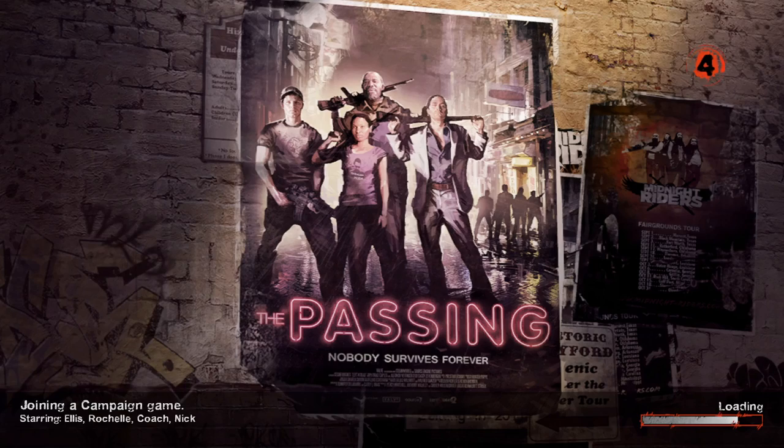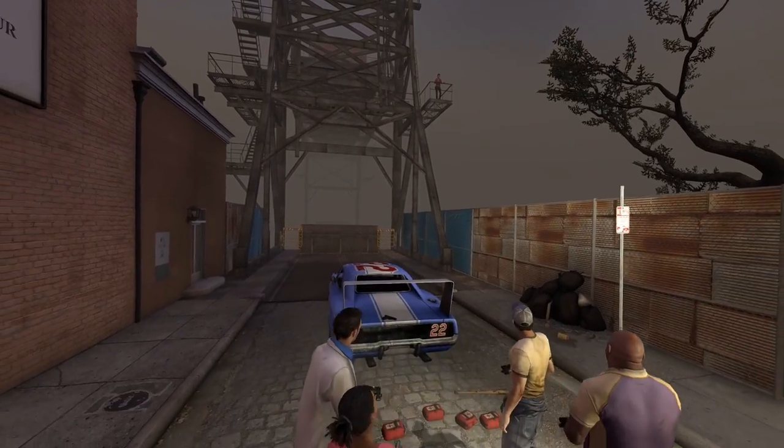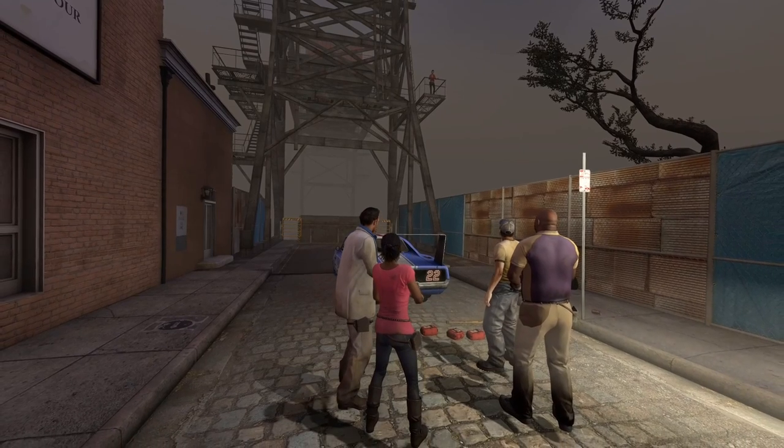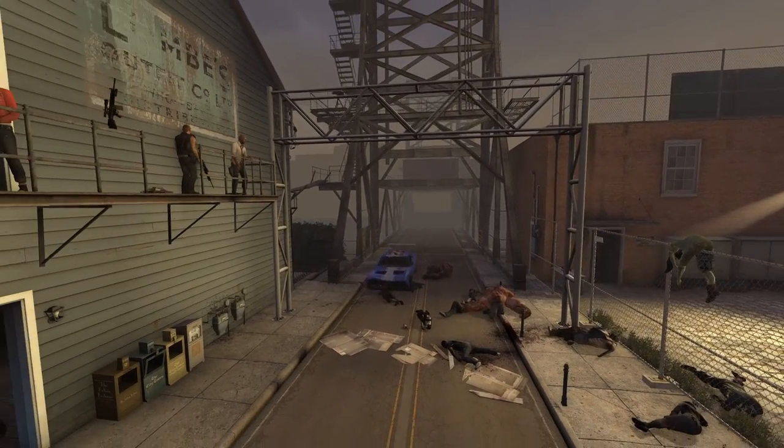Hey everybody, Dom here. In the game of Left 4 Dead 2 there's a campaign titled The Passing. In this campaign the story is the Left 4 Dead 2 survivors are stuck. A bridge is up so they can't continue driving their car, and because of this they decide to travel on foot to find an alternative way around the bridge. Their goal is to lower the bridge from the other side so they can continue driving.